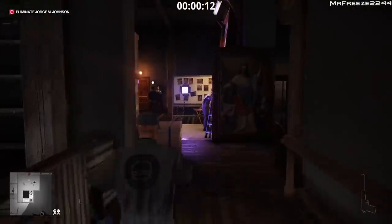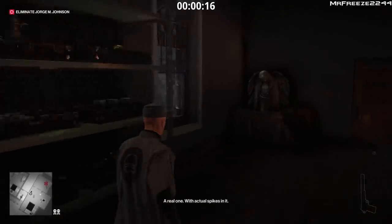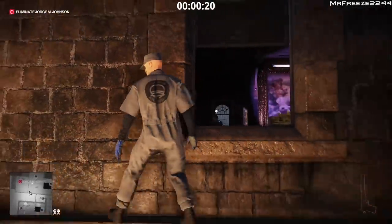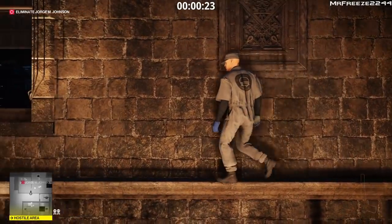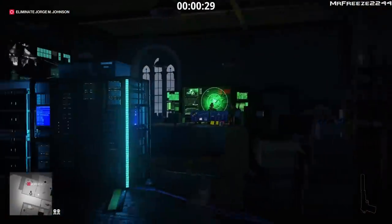Once we go up top there's going to be one enforcer up here, but we're going to avoid him completely by diving out of the window. We'll edge along the ledge and climb through the other window. As soon as we enter the room we're going to pull out our pistol and shoot out the evidence that's in the corner.